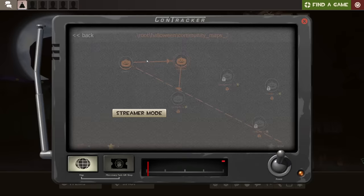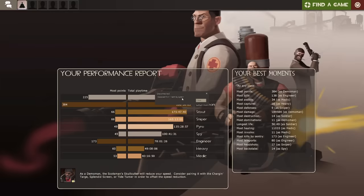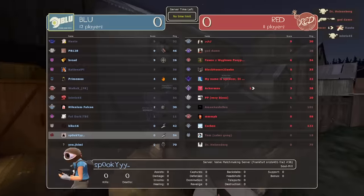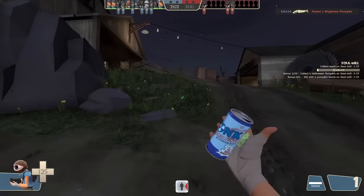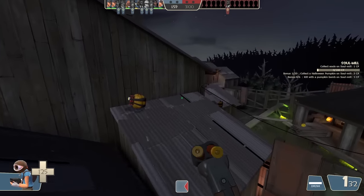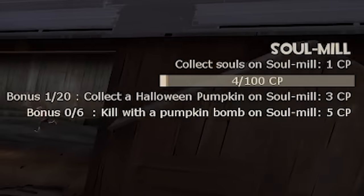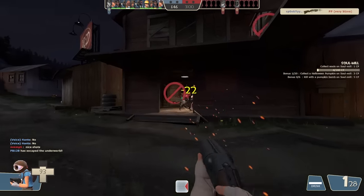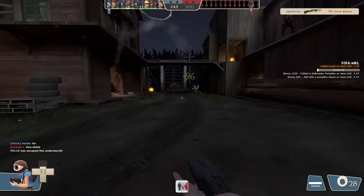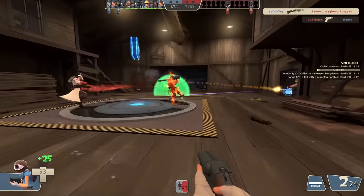Soul Mill — surely the Halloween version of Sawmill, because it's Soul Mill — you got it, the game of words. We're about to play with the Force of Nature, Bonk, Atomizer — the extra try-hard scout loadout that people hate. I get bonus points for killing people with pumpkin bombs and picking Halloween pumpkins. I have one point collected but I'm not sure what I did — probably the pumpkin. It's a crumpkin, let's call it that.